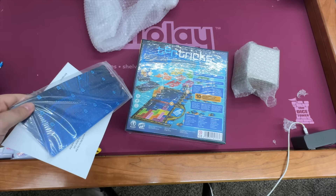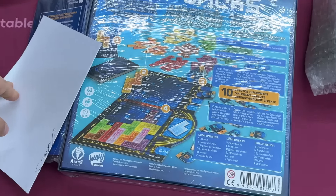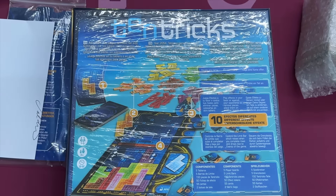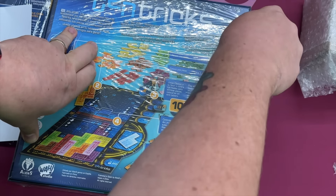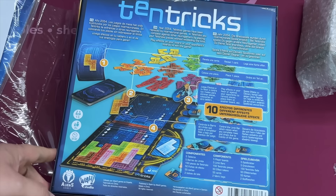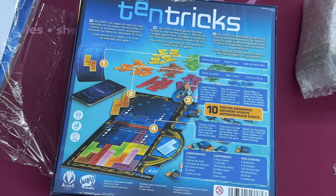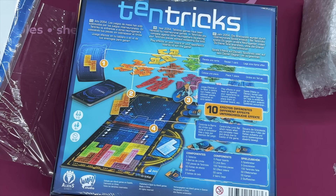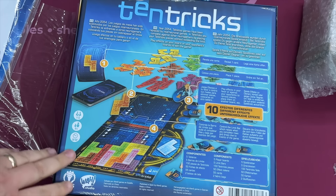This box says on the outside that it is a stand, but I feel like it's not because I didn't order one of those. I feel like someone put a game in here instead. Tentrix. I don't know exactly what this is, but there's another box in the box. Tentrix definitely looks like some sort of Tetris-style game.